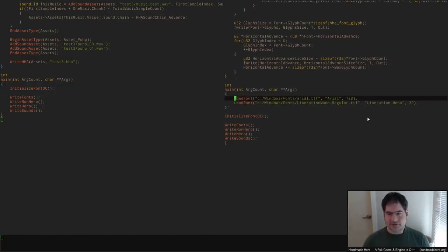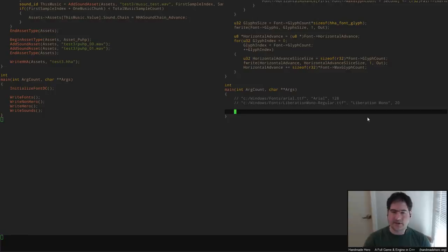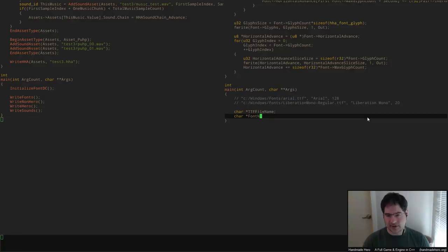I'm going to save this information about what we were using for fonts because I don't remember what it was at the time, so we can call it from the command line and reproduce the same data. What we know we need is a TTF file name, a font name, and a value for the pixel height of that font. So if the arg count isn't four, this thing isn't going to work.